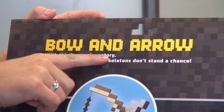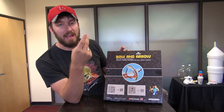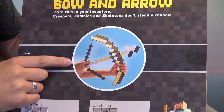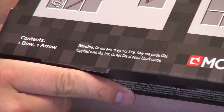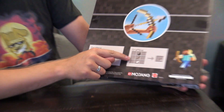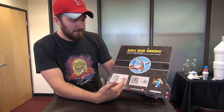Bow and Arrow — with this in your inventory, creepers, zombies, and skeletons don't stand a chance. What about spiders? I mean, you can use it on spiders. They miss the fact that you can use it on ghasts, Endermen, other people. Contents: one bow and one arrow. Even though in Minecraft when you craft arrows it makes four — so false advertising if I've ever seen it. But it gives you the crafting method and another picture of Steve.